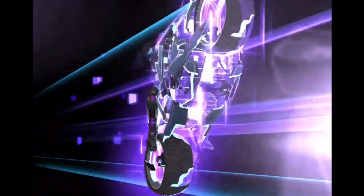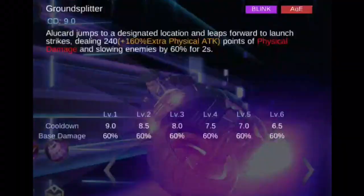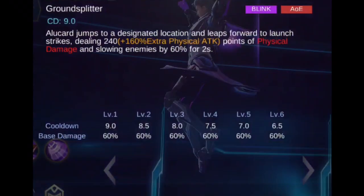Alucard's first skill, Ground Splitter, lets Alucard jump towards a designated location and leap forward to launch strikes. Enemies in the designated location will receive a certain amount of physical damage. Not only that, this will also reduce their movement speed. This skill can also be used to jump over obstacles.